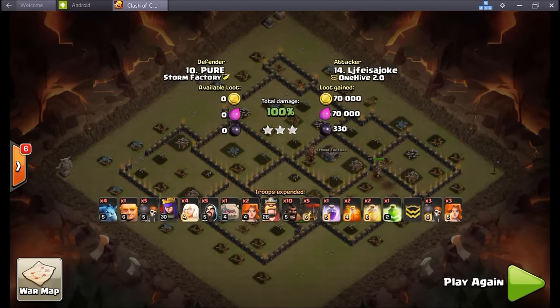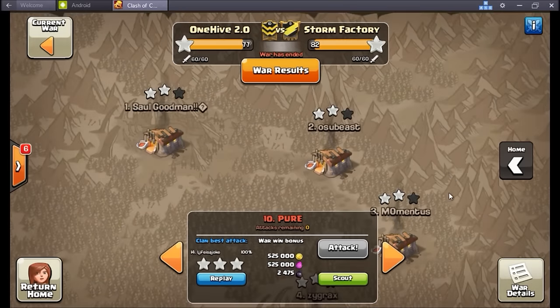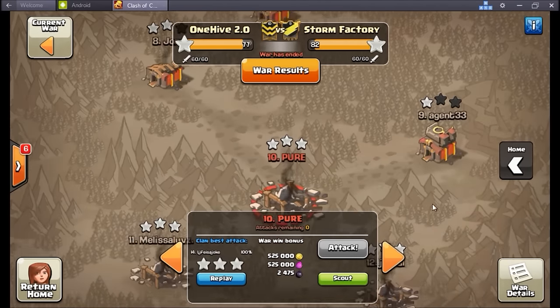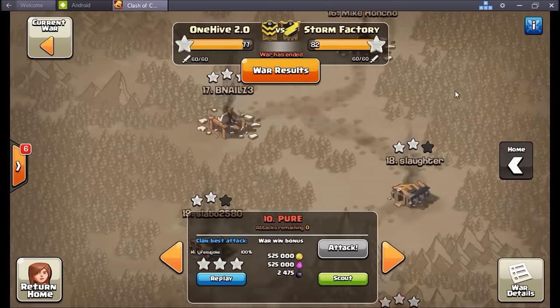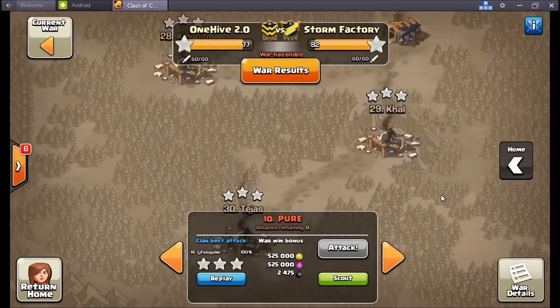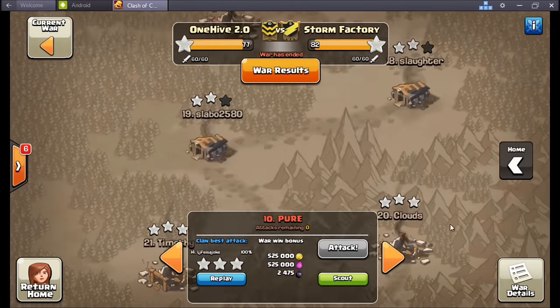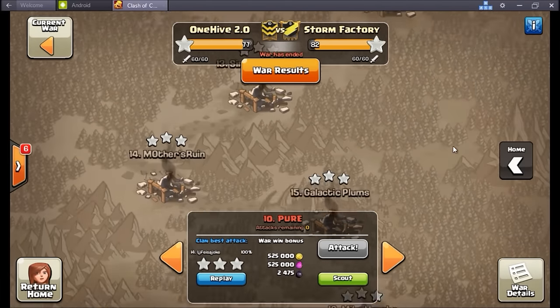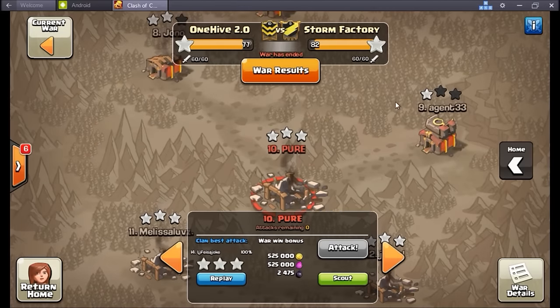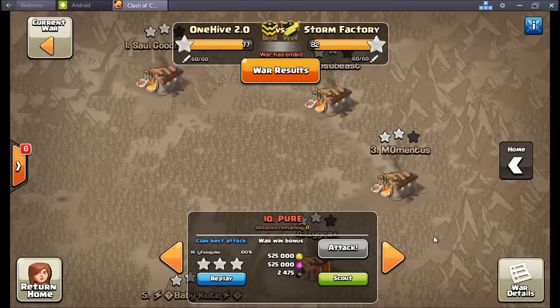All right, so tough war — Storm Factory, good job guys. You definitely held true to your reputation because you guys are beasts over there. 2.0 had a bit of a learning lesson in this one — we definitely know we can perform better and plan to next time. Have addressed some things and are going to work on them. But until next time guys, that'll do it for your wisdom from Wiser — just trying to help you bag that next three-star. Till then.